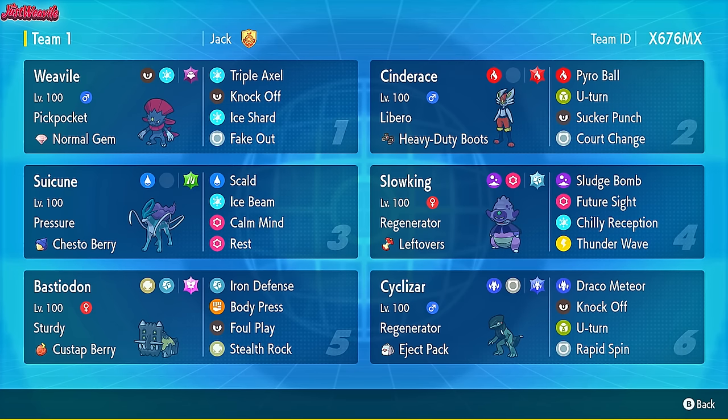And that wraps up our battles for today. Both Lazy Boy and Reese put up a great fight - those were some really fun matches. Weavile definitely came through as the MVP, pulling off some key plays when we needed them most. If you enjoyed the video, hit that like button and subscribe for more Pokemon content. The rental code is on screen if you want to try this team - let me know how it works for you. Thanks for watching and I'll see you in the next battle.